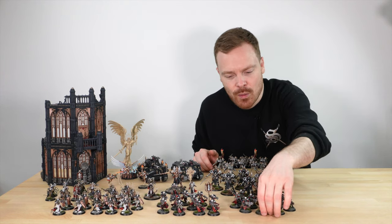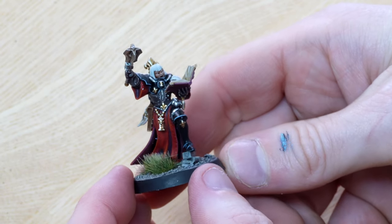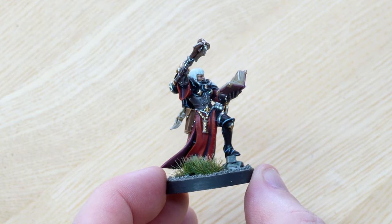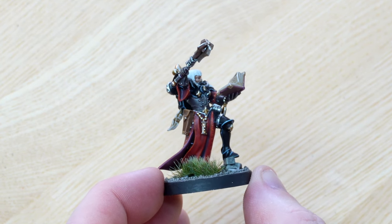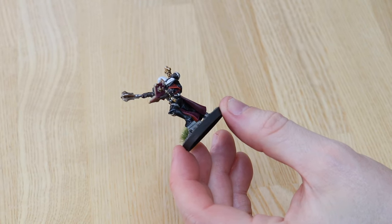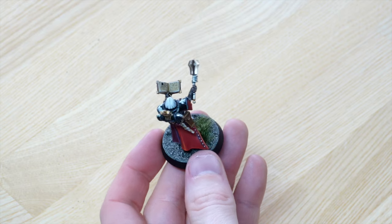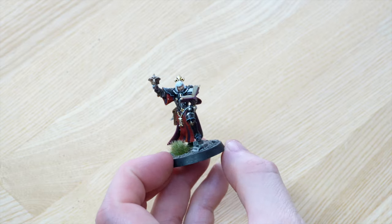Leading the Retributors is a Sister Superior. It's a really cool pose — she's not even looking at the enemy whilst wielding her weapon high above her head. You can see all the little details like the inquisitorial eye, the fleur-de-lis, and the rosary beads, all done in a lovely warm gold. Moving around, the inside of the cape is a rich maroon compared to the warmer red on the outside. There's loads of scripture in her book — she's just reading away towards the enemies of mankind.